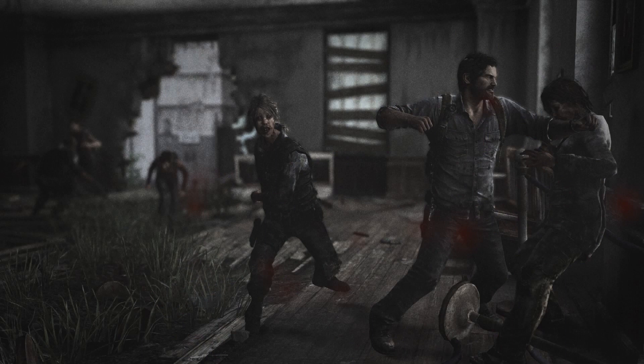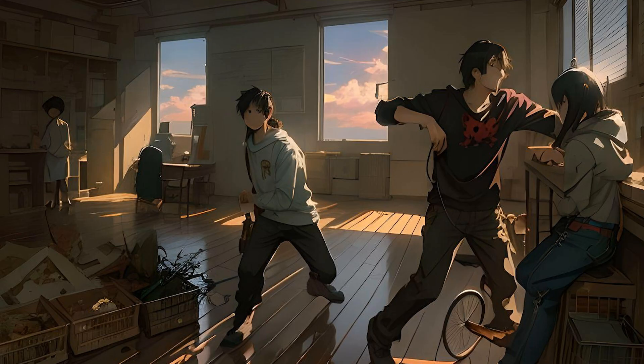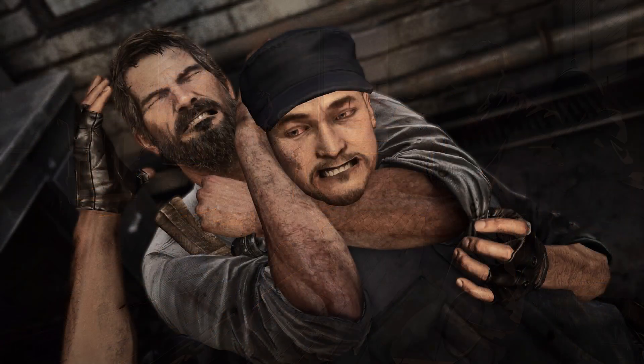Next one from The Last of Us — Joel punching someone in the face with Ellie sneaking around. The AI version has Joel replaced by a limp-wristed character looking pathetic. What are they doing — 'you stole my phone'? It's like an Ikea-type home. The weird character on the left is eerie. My original is probably better: 12-5.